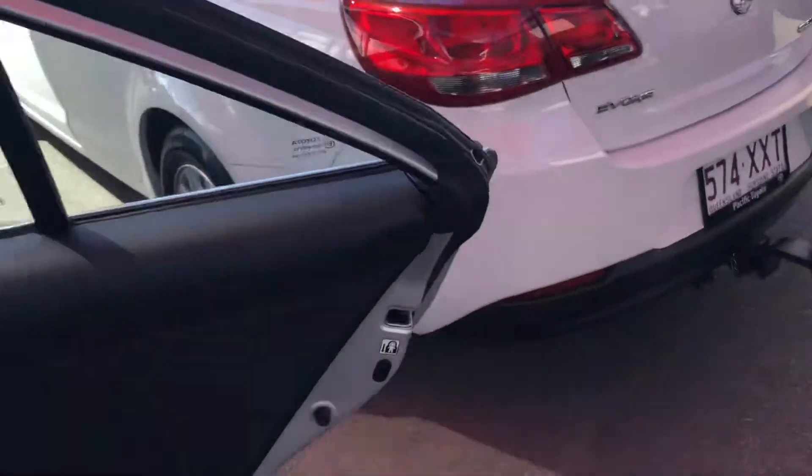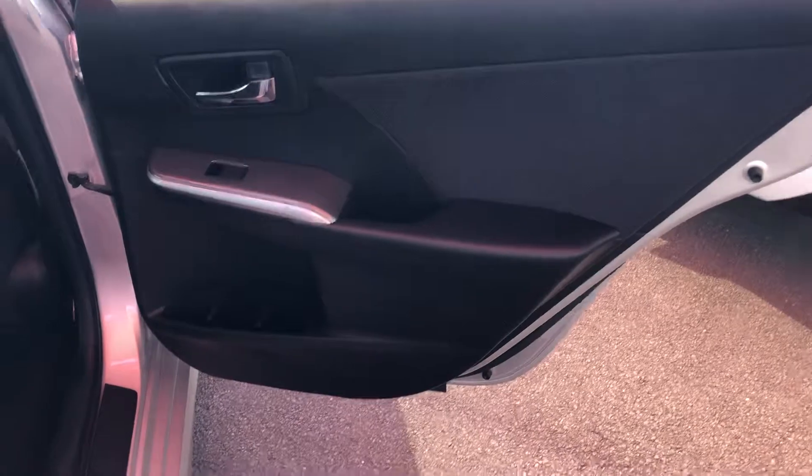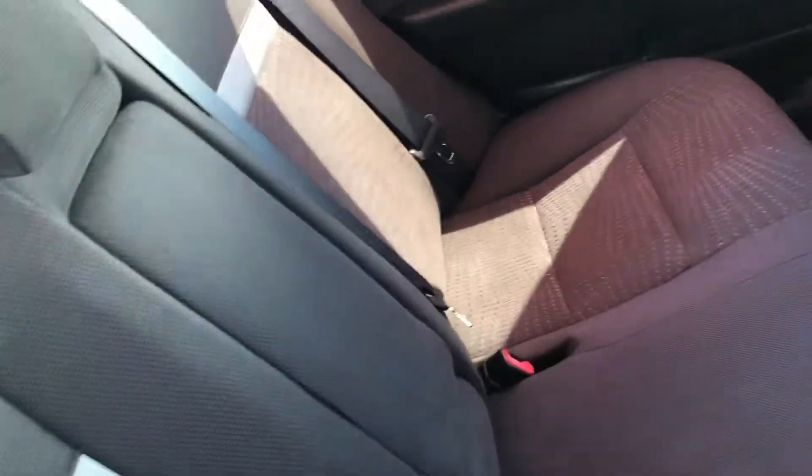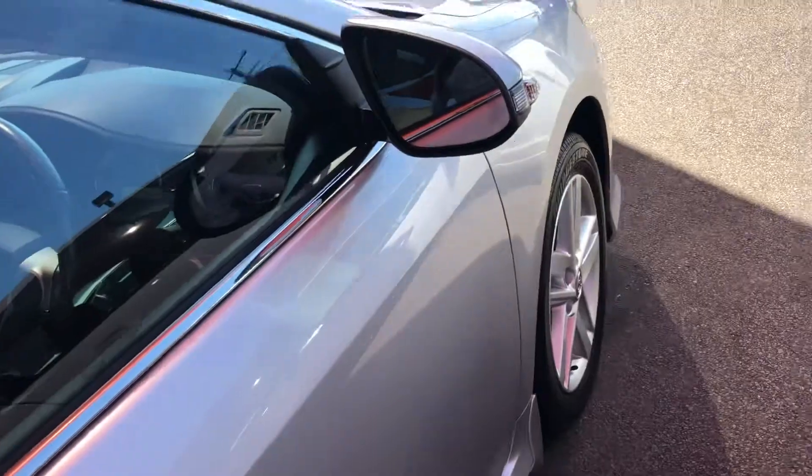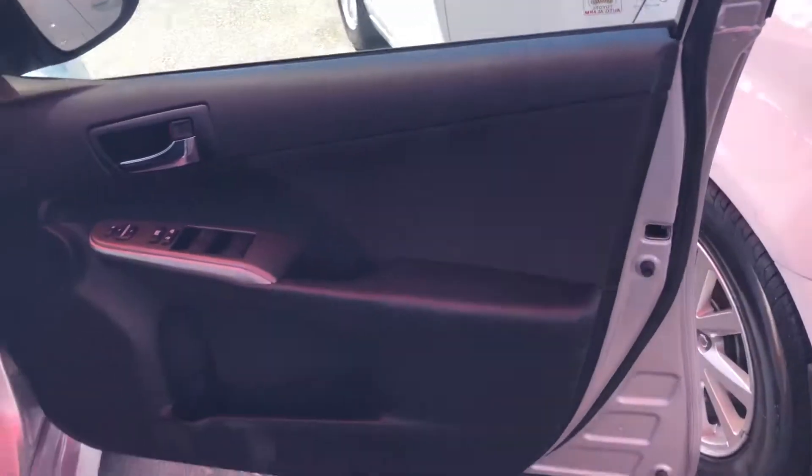I'll show you in the back here. Interior is in exceptional condition. Rear seats honestly look like they've never been used — just a little bit of dirt there. Interior is great. Being the Atara S, you do have a few little extras: different trimmings, a line in the trimming, and a slightly different pattern on the seats. Carpet is in excellent condition. You do have your air conditioning vents in the back here, and the hood lining is like new. Honestly, if you're comparing to other Camrys or Ataras on the market, I think you'd be very hard pressed to find one for $20,000 in this condition.